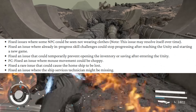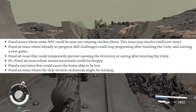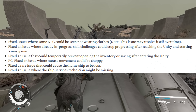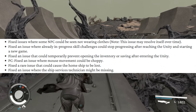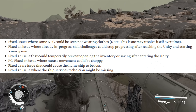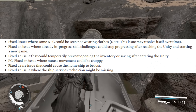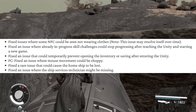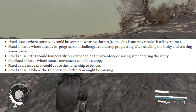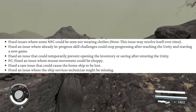The next bug I'm sure most of you are going to be excited about — right here it says 'fixed a rare issue that could cause the home ship to be lost.' This was a huge problem where you would land on a planet and then your ship would just fly away, leaving you stranded with no way off. That's good that it's been fixed. They've also fixed an issue where the ship's service technician might be missing, which is another huge addition to the bug fixes.